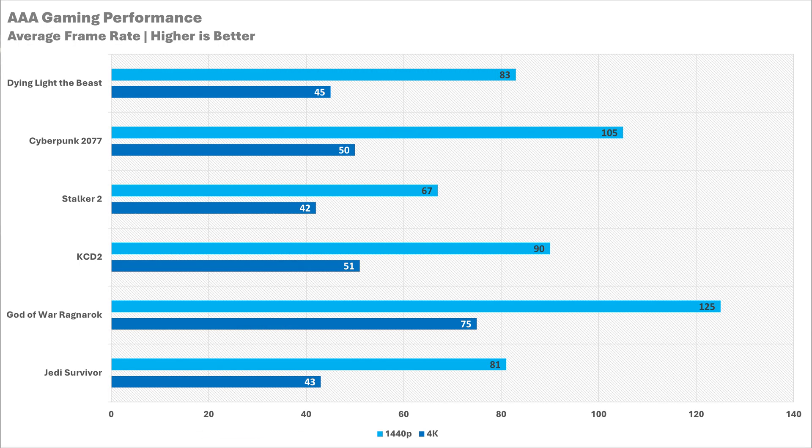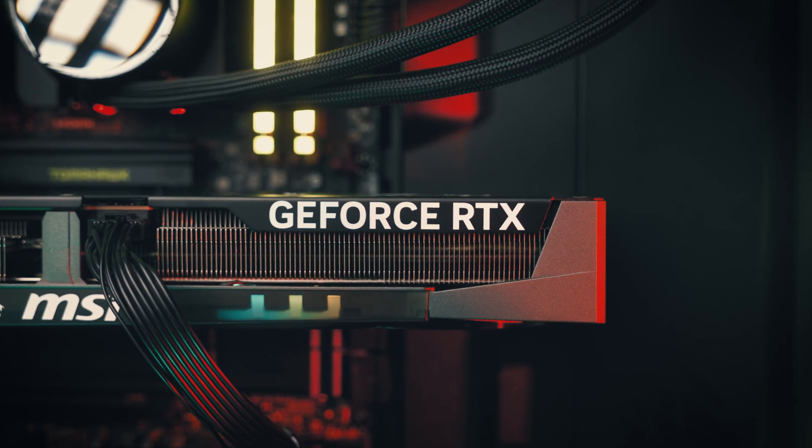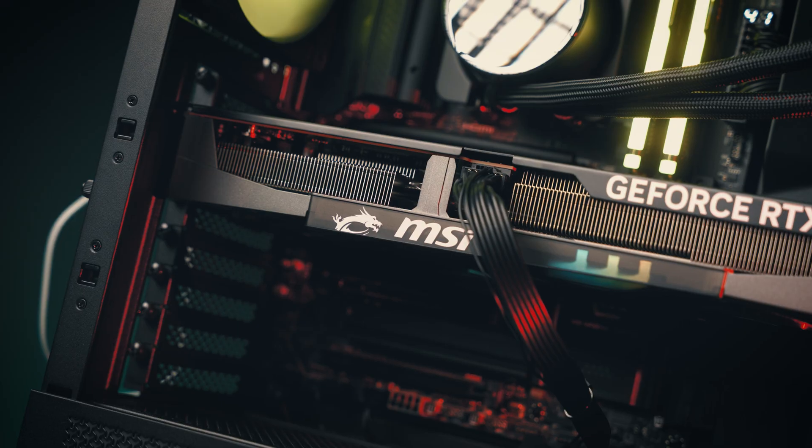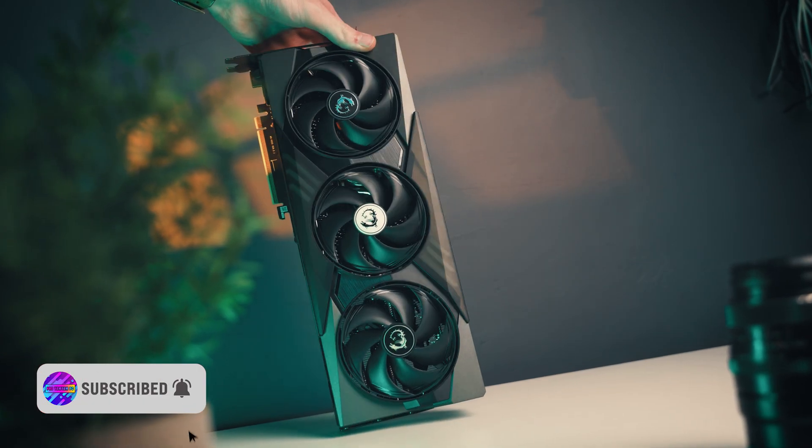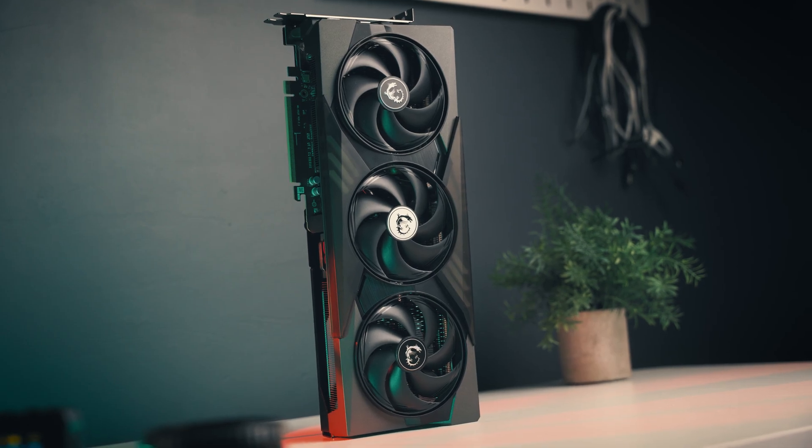Judging from that performance, 1440p is certainly the way to go with the 5070. Every game is going to be getting above 60 FPS, no matter whether it's on the high or ultra preset. The only game running the high preset was Stalker 2 — it's not very well optimized — and Dying Like the Beast, where high is actually the highest preset, so it's essentially ultra in that game. This is expected from a graphics card of this caliber. If you were buying a GPU for around £500 and it wasn't playing games at ultra at 1440p, we'd have problems. Even at 4K, you can get games playable at the higher resolution with some settings tweaking — or in the case of God of War, you don't even need to do anything; it runs fine out of the box.